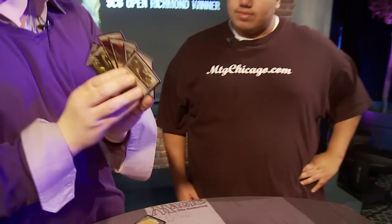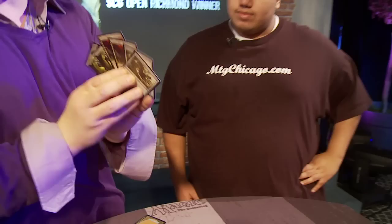Let's talk about the sideboard. After sideboarding you have a different package — I saw you bring in this set of cards in at least one match and go to a much bigger control deck. Against a deck like Boros, I bring in the two Tectonic Edges to go up to 25 lands, bring in the Wurmcoil Engines and Skinrenders, and also a fourth Go for the Throat. After game one against those aggro decks, we kind of turn into a Blue-Black control deck ourselves.